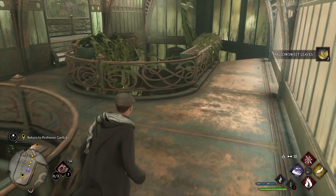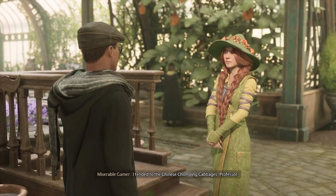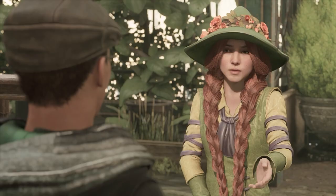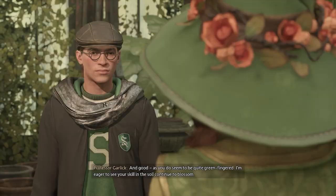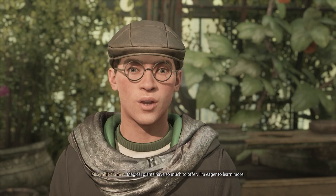The player returns to Professor Garlick and reports having tended to the Chinese Chomping Cabbages. She says they're remarkable plants and is glad there are no bite marks or missing digits. She adds that the player seems quite green-fingered and is eager to see their skill in the soil continue to blossom. The player responds that plants offer so much and they're eager to learn more.